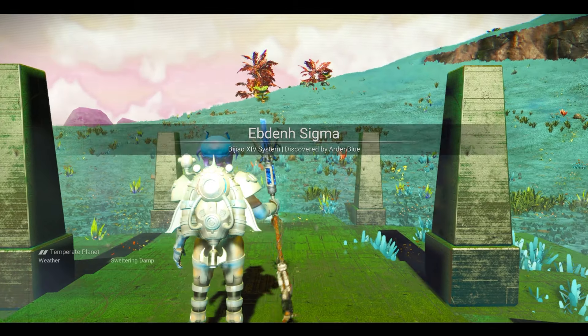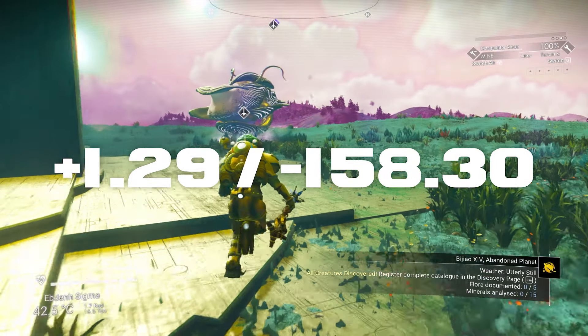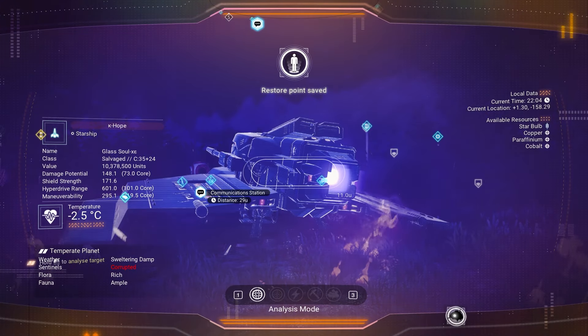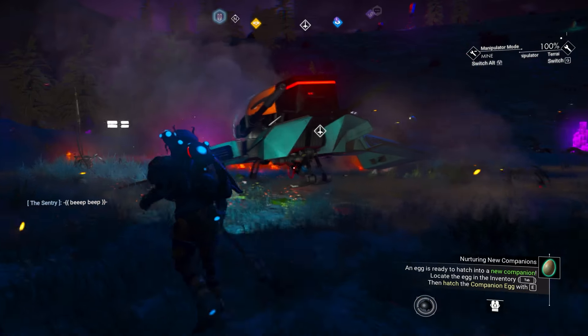Once you are through the portal, you're going to come across this island discovered by Arden Blue. Make your way towards your ship and follow these exact coordinates. You will see there is going to be a communication station as well, and as I'm showing you here in the top right, these are the exact coordinates.